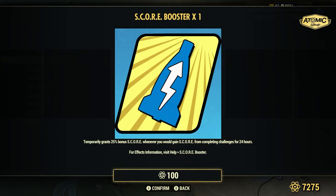If you have any booster drinks already — the Score Boosters — if you don't, you can even buy them from the Atomic Shop for 100 atoms each.